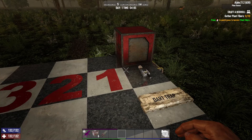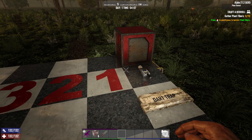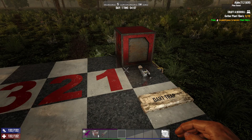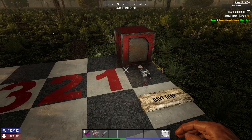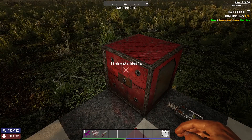Greetings viewers. If you clicked the video link, you're here to listen to me talk about dart traps and explain what they are and some best-case use scenarios for them. This big red box in front of you that takes up a 1x1 square space is a dart trap.